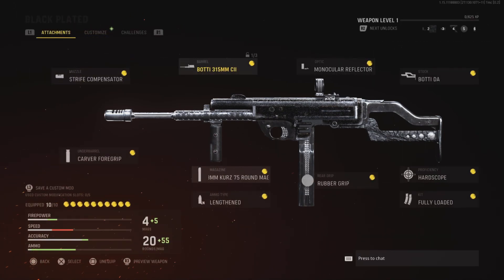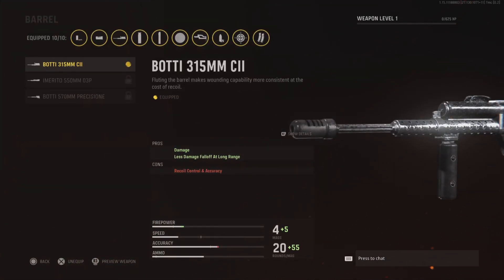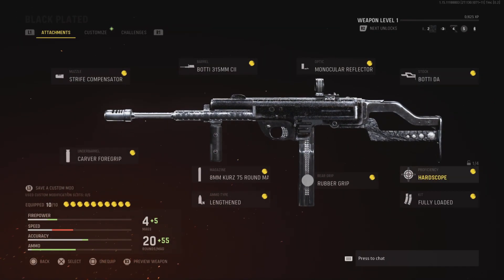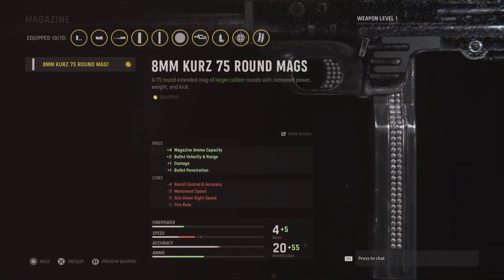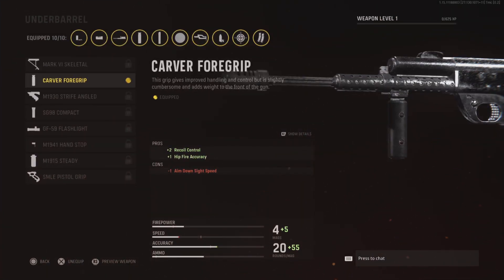Now I'll be showing you guys the attachments that come with this gun blueprint. You got the Strafe Compensator for recoil control, 8mm Kurz 75-round mags — plus four damage, ammo capacity plus two, bullet velocity and range plus one, damage plus one, bullet penetration. Lengthened ammo type plus three velocity. Carver Foregrip — plus two recoil control, plus one hip fire accuracy.